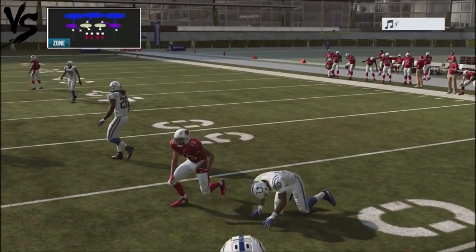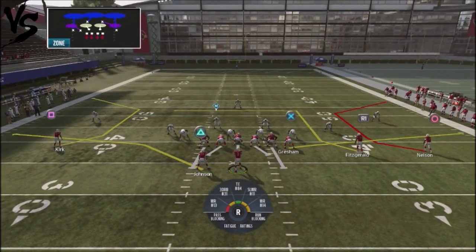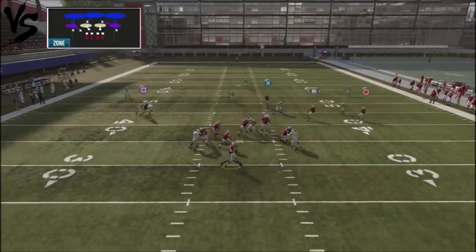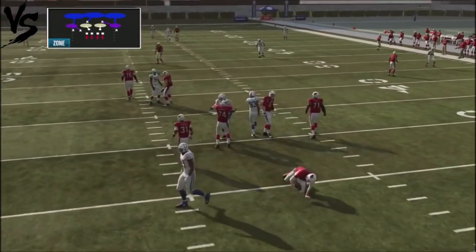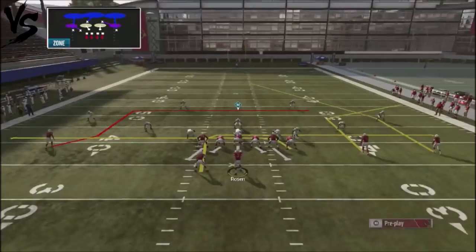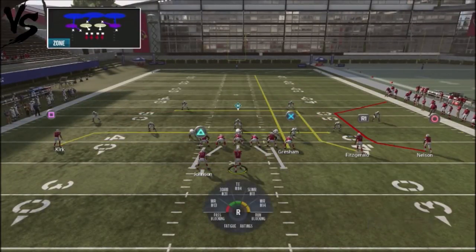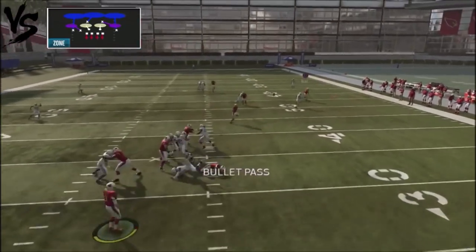Fitzgerald is doing a vertical, Nelson is running a kind of C route vertical, with a blocking release, and you have that drag with Kirk. That's going to open things up to attack the drag route on the backside. Hopefully the line holds its blocks — it's definitely not doing well here, and this is against a bad defense. The C route can also be a big play opportunity.